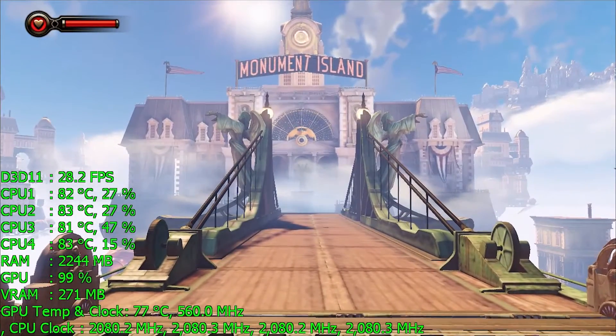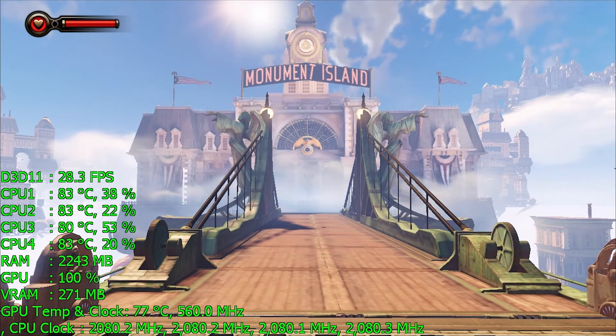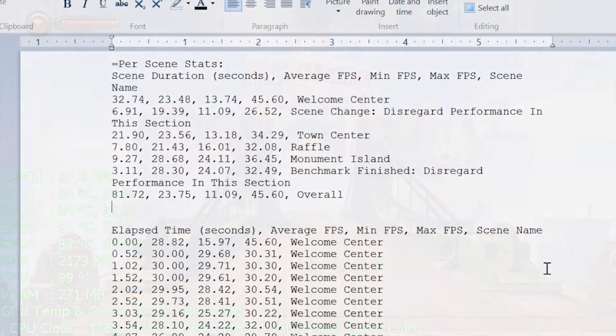We're here at the end of the benchmark — let's check out the average frames per second. We have a 23.75 average frames per second, a minimum of 11.09, and a high of 45.60.